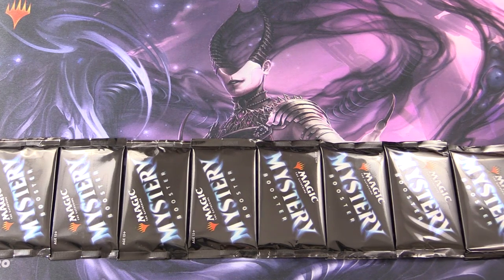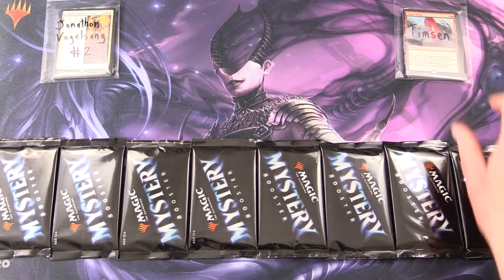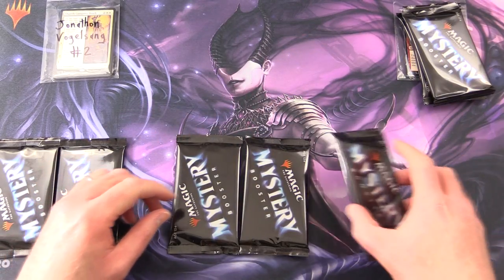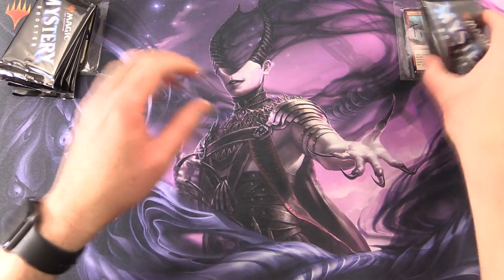Today on MTG Unpacked, it's Mystery Booster time again. We're cracking 8 more packs — odds and ends from the previous two boxes. We're cracking these for Patrons. The Patrons today are Jonathan Vogelsang and Timson. Timson gets 3 packs, and Jonathan was after 5. We'll take care of that right away. Let's get into it.